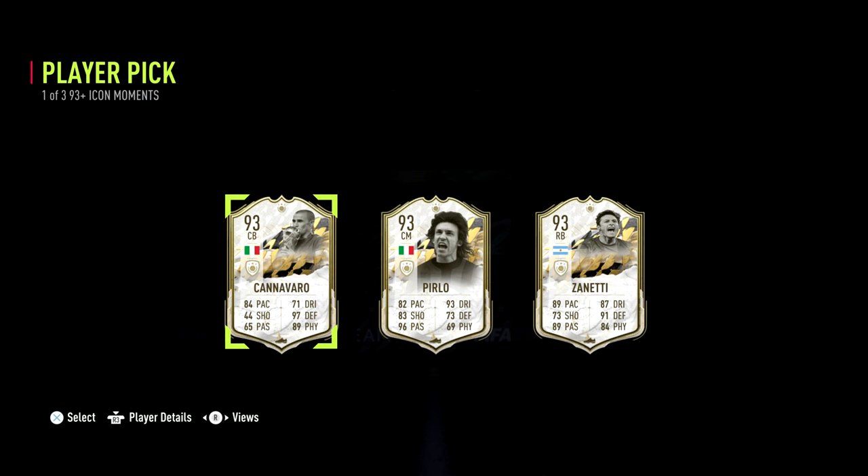I did an Eichen Moments pick which is very dumb and I got Pirlo. But that wasn't the only Italian thing that happened — I also packed a FUT Captain Quagliarella and he's kinda good, let's see.